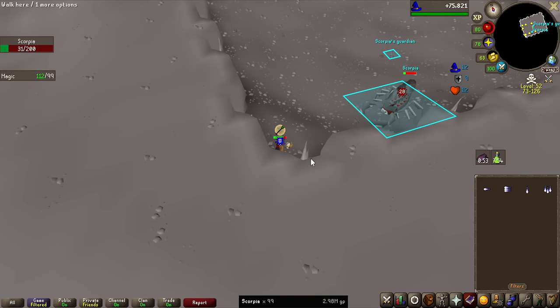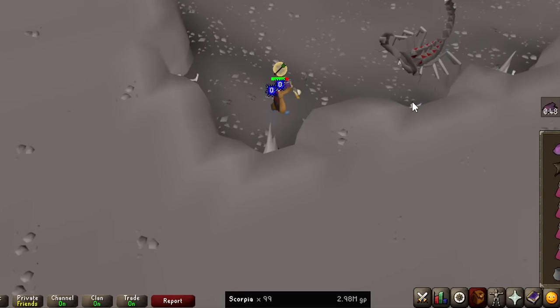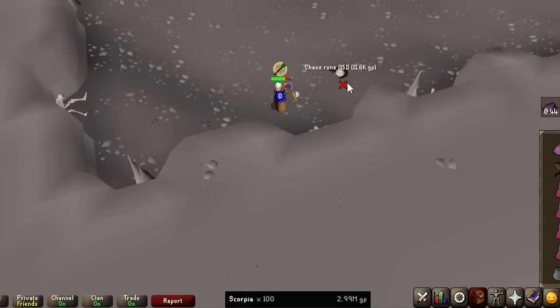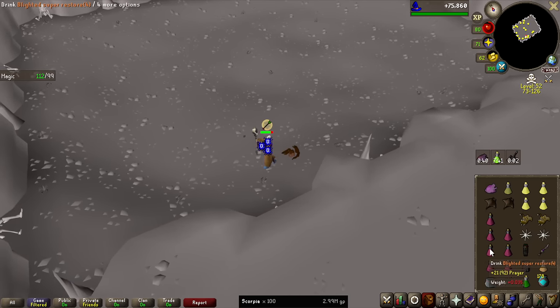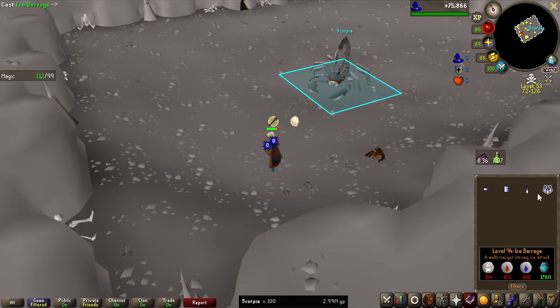If we can get some nice hits here, it's going to be kill number 100 for Scorpia, and as you can see on the value on the loot tracker, the 30k per kill estimate is extremely accurate — 29.9k per kill. It doesn't really get much closer than that, but it seems to be very consistently 30k per kill.